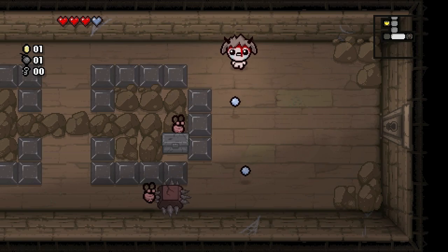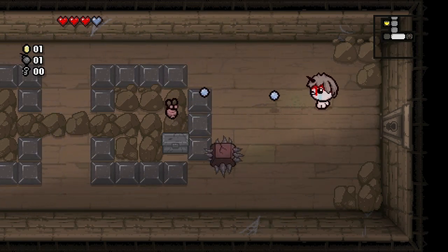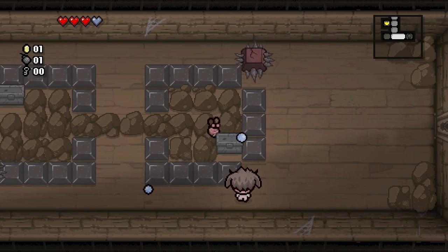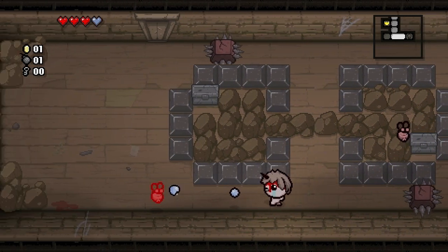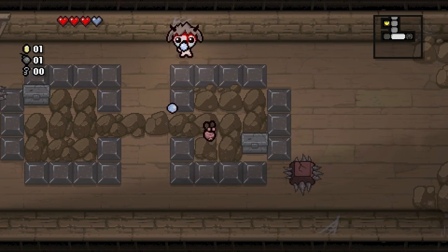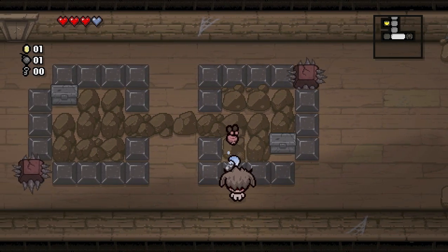We need a lot of bombs for any of that stuff in there. The fly just got pushed by the spikes — too bad the spikes don't do damage to it. We got rid of one fly but there's still another one chilling on the rocks and we can't really do anything about it. I've got a bomb but I don't want to waste it.